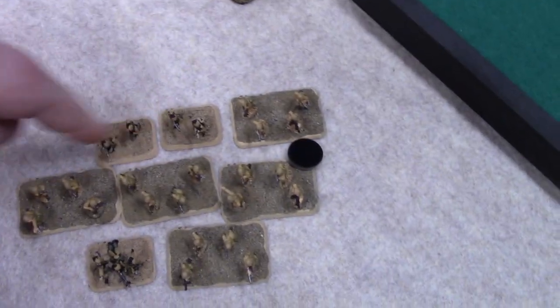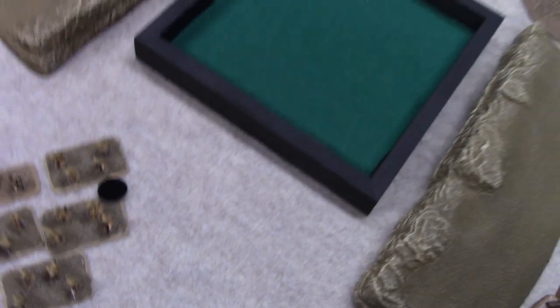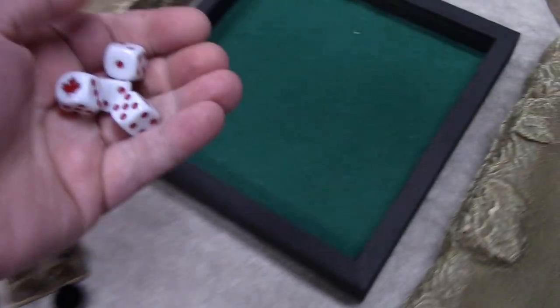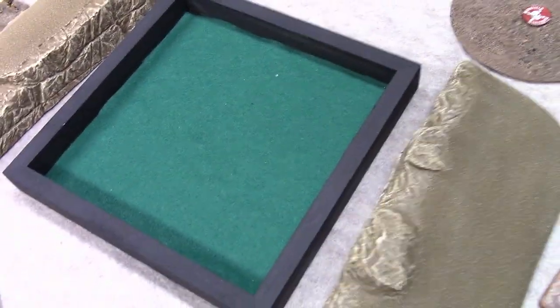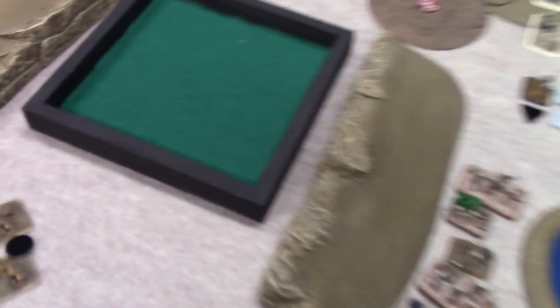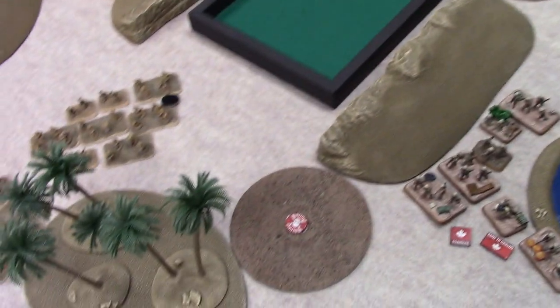Which one's the flamethrowers? These guys in the back? Yeah, those two in the back. So one, two, three, four rifle teams — hitting on fives. He did not roll Billions of Dies because the engineers are good. Miss the rifle teams. Two flamethrowers — I hit both flamethrowers. So you're at least pinned. But you make them both. So I pinned you at least. Your HQ's right there, not that it matters.